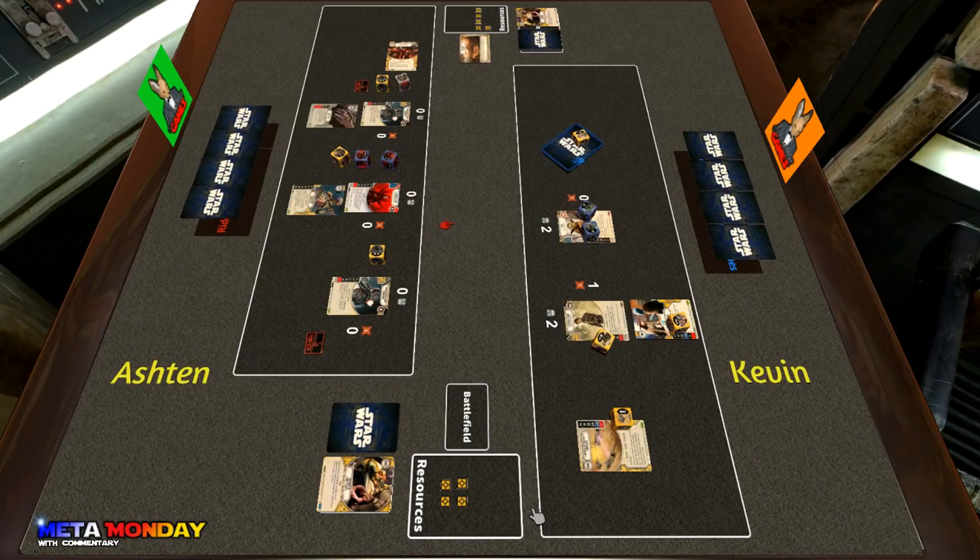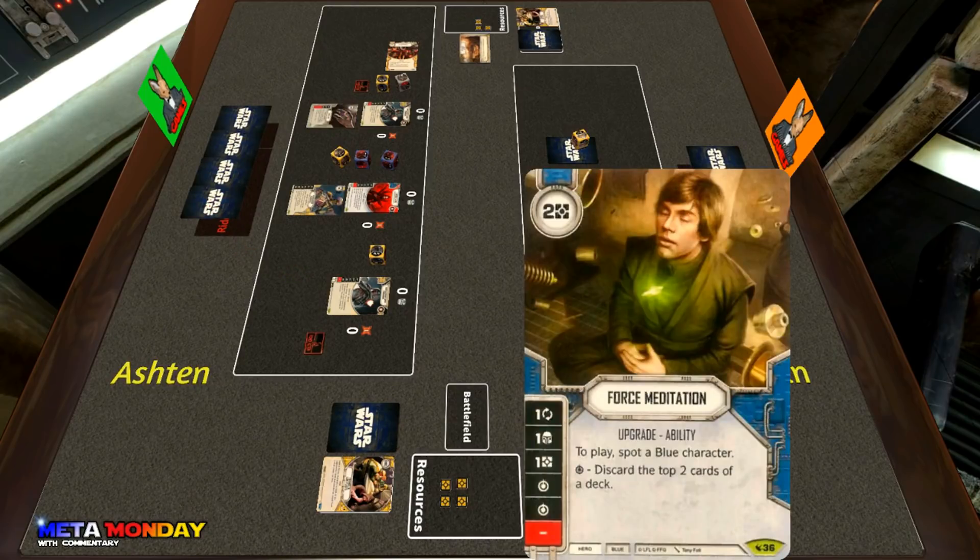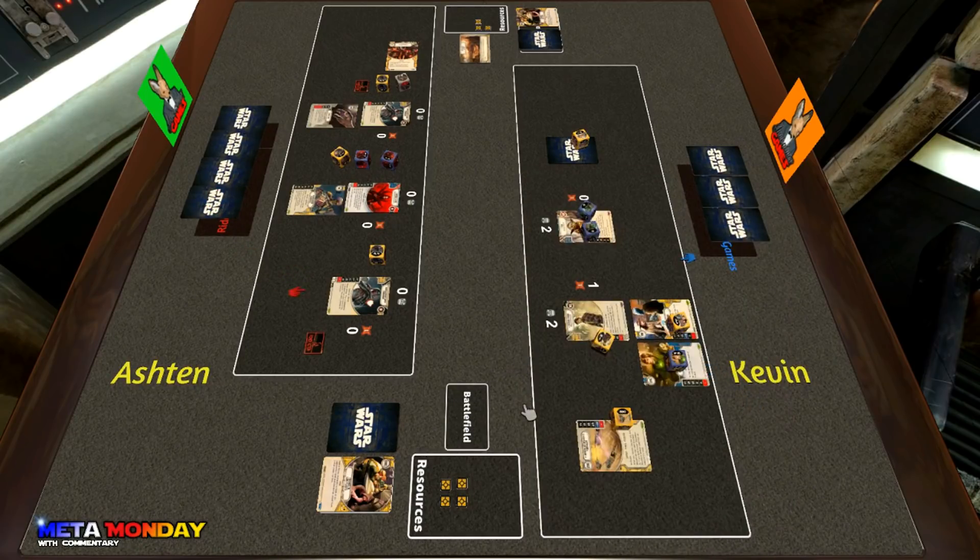Kevin goes with the Backup Muscle kill on Anakin, so Ashton feels pretty good about getting Anakin off the board that quickly — he still has one damage left on that Backup Muscle. Kevin plays Force Meditation onto Cassian; that's a really good play because what it enables is playing Second Chance on Cassian and only having to pay one resource.